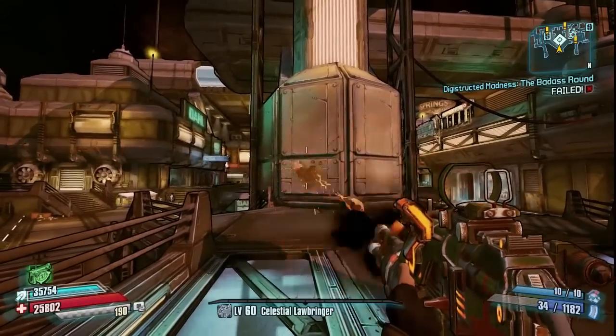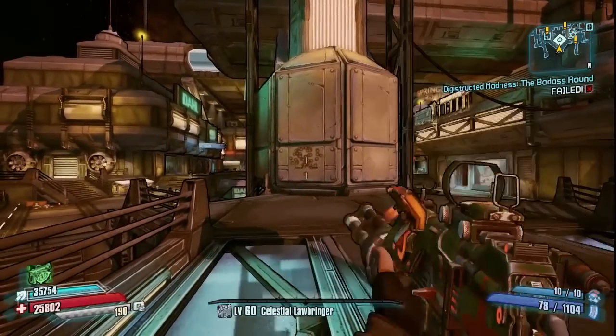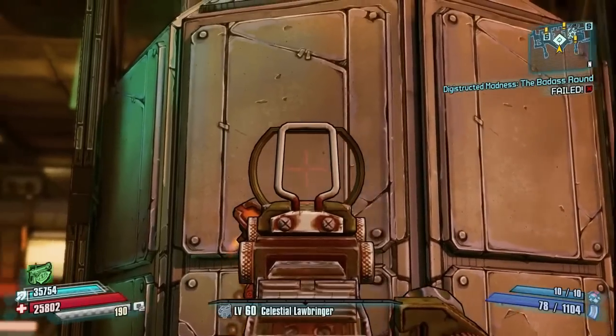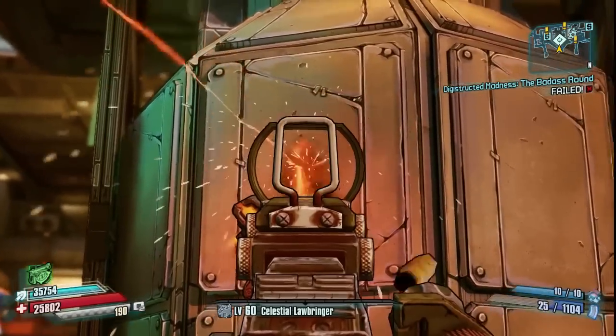The version I have is the Ferocious, but it also spawns with a variety of prefixes, each with its own different attributes that will either increase or decrease the following stats. At level 60, the stats on mine break down like this.